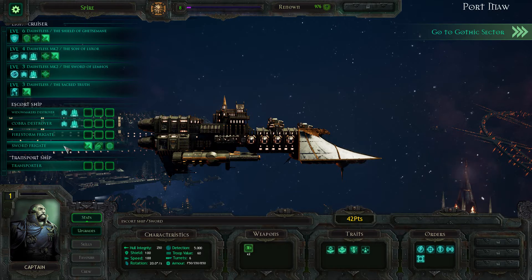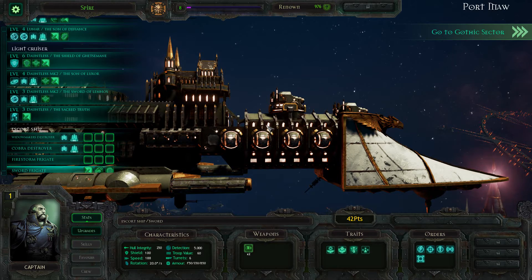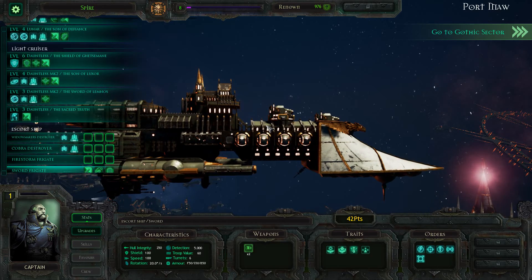I have with me my copy of Rogue Trader, which is one of the various RPG books that have come out for the 40k stuff. It's got a few of the ships in it. So a sword-class frigate, which is what we've got here — this ship is about 1.6 kilometers long with a crew of 26,000 people. It is not a tiny vessel. It is a huge, huge thing.